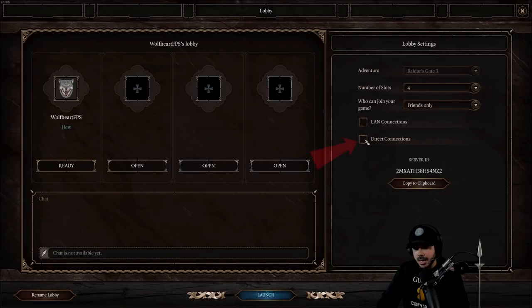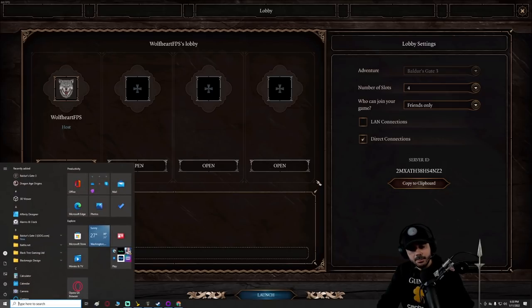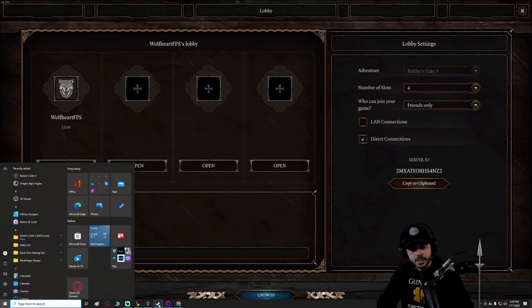The first thing you're going to do is click on Direct Connections and then copy the server ID to your clipboard. Then you want to bring up Steam or GOG, depending on which one you're using. We'll do Steam first.